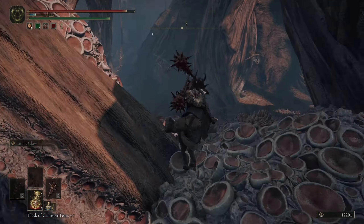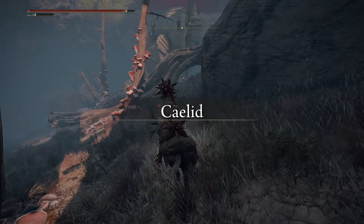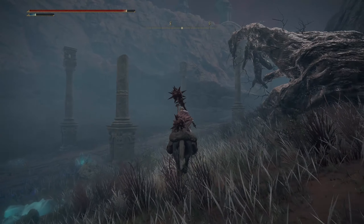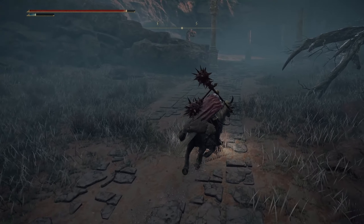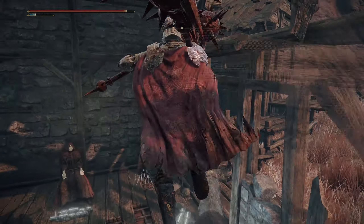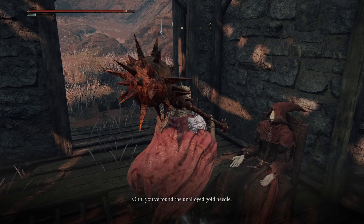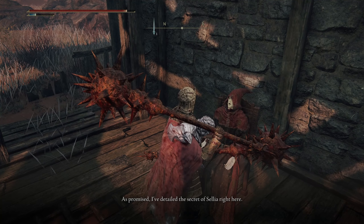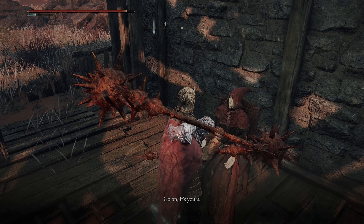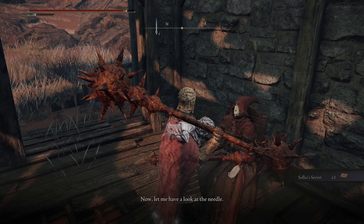I may be over-geared for this just a tad bit. I don't think they expect you to have level 14 weapons going into the fight, especially two of them. Make sure we don't aggro the dog because this dog, if you aggro it, it can kill the NPC here. I detailed the secret of Sellia right here. Let me have a look at the needle.